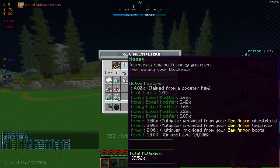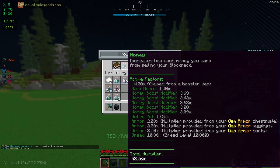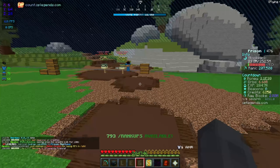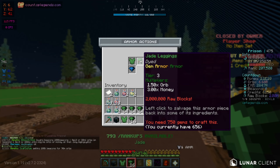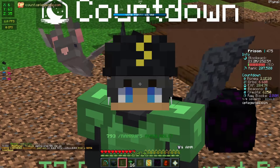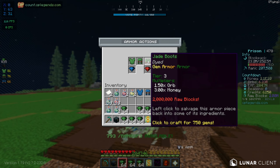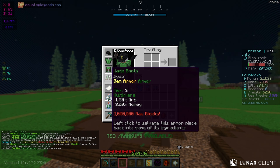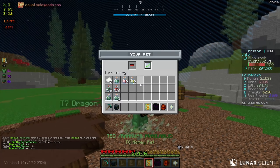I'll remove all the old modifiers from the pickaxe and replace with the new ones. After applying all of them, doing slash multi now we're at 39x, and that's without our money pet. Adding the money pet, we're sitting at a nice 53x multiplier — honestly insane. I also completed my jade armor using gems bought from slash exchange at 500k each, giving a 1.5x orb per piece and 3x money on the rest. Our multi is now 56x.